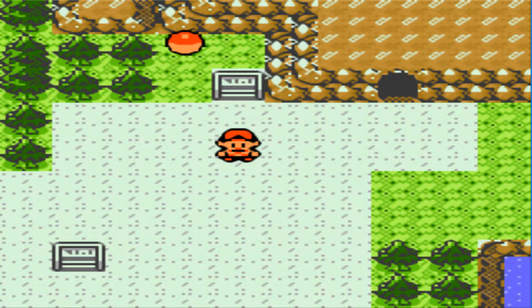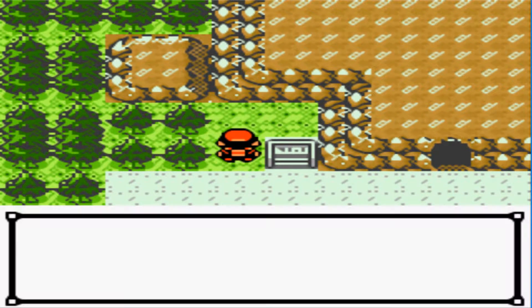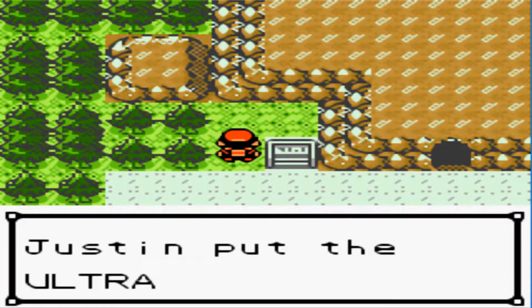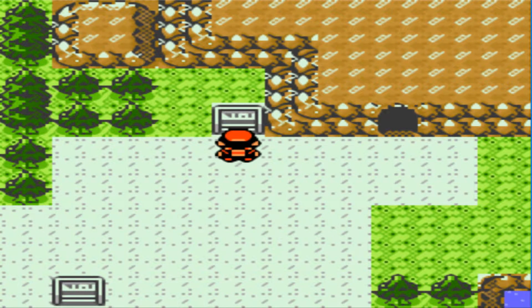In this episode, we're going to head over to Mahogany Town and see what's going on over there. So let's start by getting this Pokeball we didn't get last episode. We got an Ultra Ball. We could make use of that for a new team member in the future.